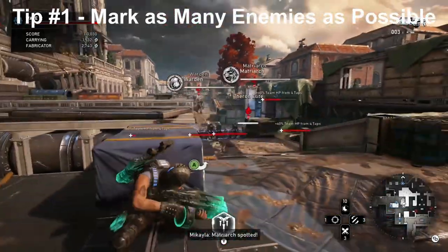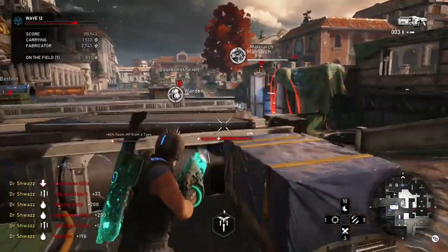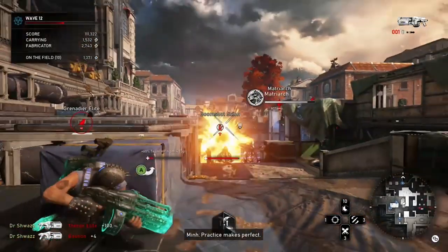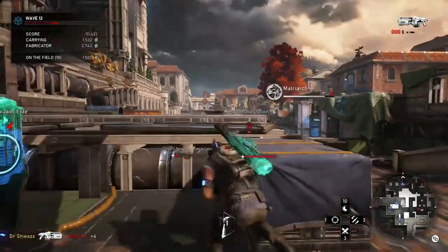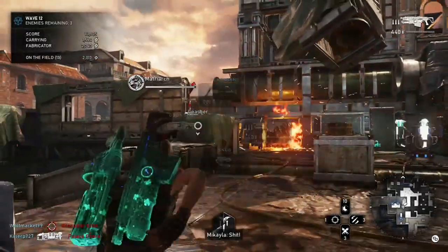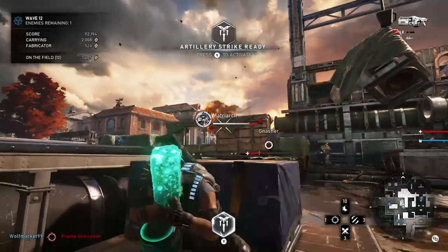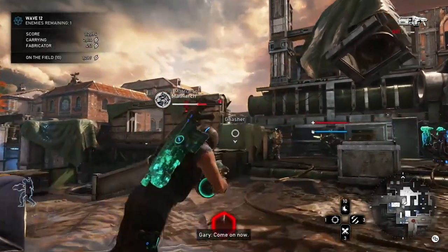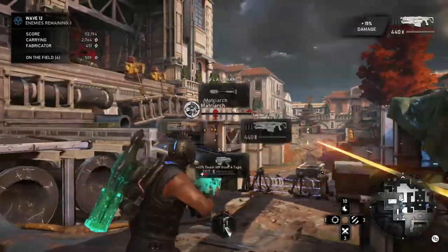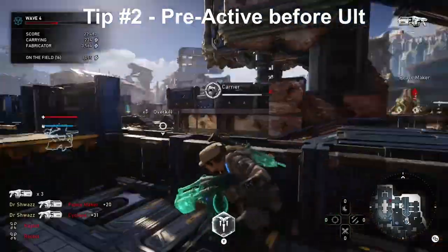The first tip is to be sure to mark as many enemies as possible prior to dropping your artillery strike ultimate. In operation five or six — I forget which — they changed the passive to a much better passive. Now you can mark up to five enemies and the marks last twice as long, about ten to twelve seconds. Try to get at least three or four before dropping the ultimate. If you're running tactician with interrogation you can mark even more. Sometimes switching to a pistol makes it easier to mark enemies, as a boom or GL may accidentally mark fortifications or across the map.